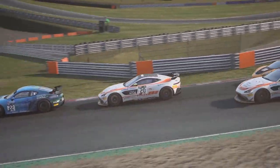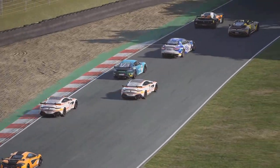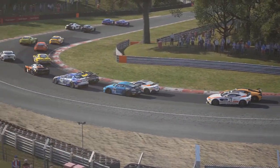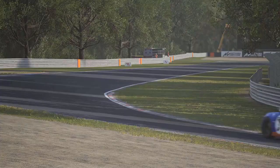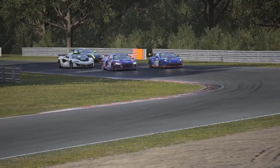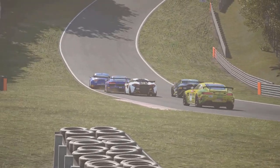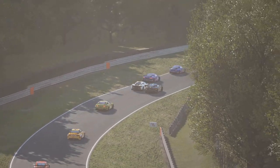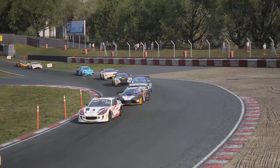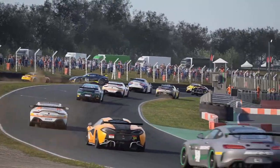The Assetto Corsa Competizione GT4 Pack DLC will release to the public build of the simulation this July the 15th. Prior to release day we're going to take a look at some of the unique, varied and wonderful cars that are included in this pack. 11 brands of GT4 racing machine make up this new DLC and each and every car has its own unique characteristics and behaviors. Without further ado, we're going to look at each of these cars very briefly in turn and tell you a little bit more about the contents of this DLC, but bear in mind this is only a brief overview.